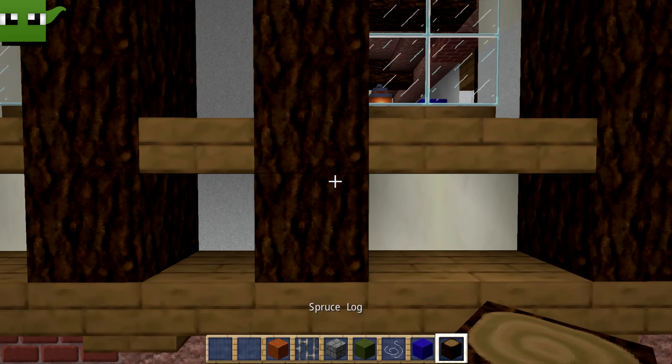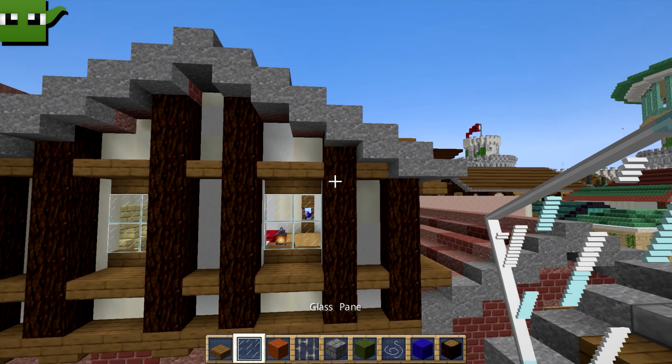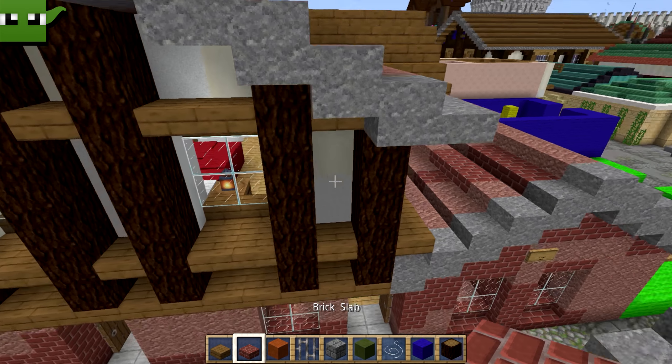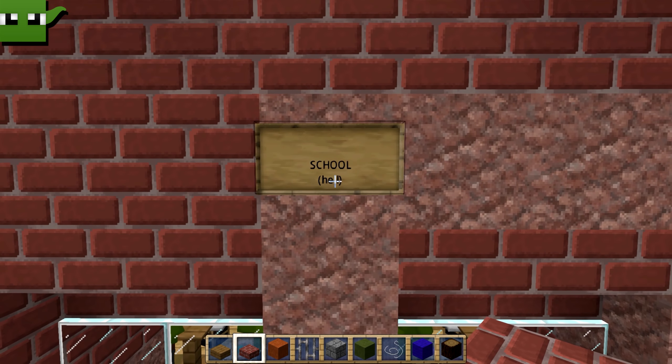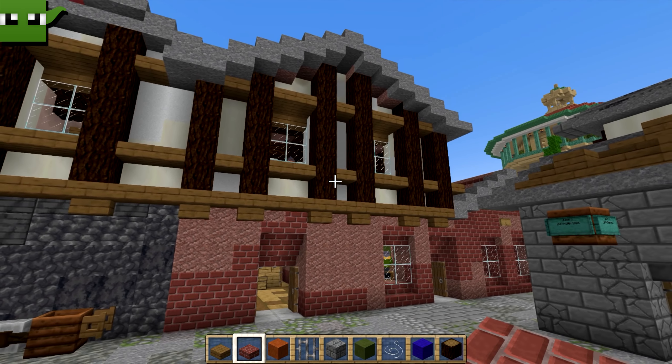On the outside, the school has spruce log, spruce slabs, spruce stairs, and windows. The roof is made of granite and brick slabs. That is our school building.